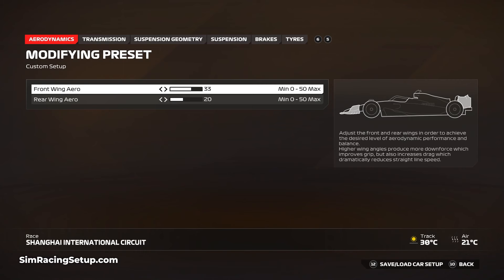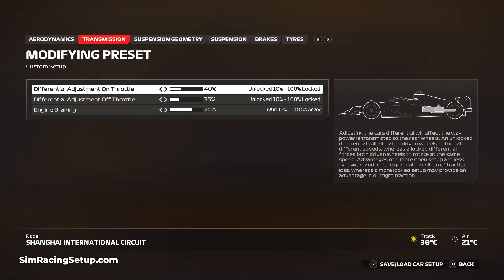For the transmission, I've set the on-throttle diff pretty low at just 40, due to the slower speed corners where traction can be really hard to find. The off-throttle diff is also lower at 35, which is designed for good rotation. But if your car over-rotates at the slower corners such as the slow hairpin at the end of the long straight, you may want to increase the off-throttle differential a little to help stabilize the rear.